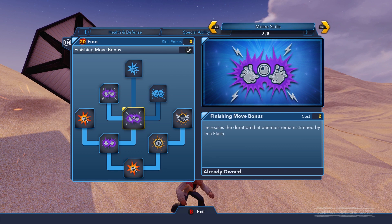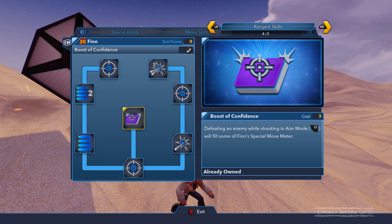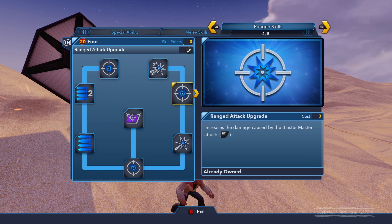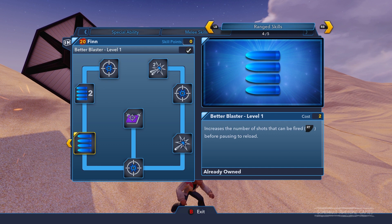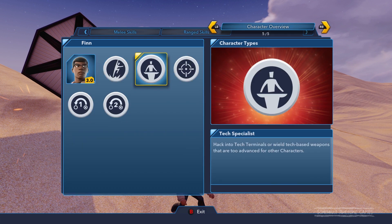And then ranged attack: increases his blaster so he has a big stormtrooper gun. We've got Boost of Confidence — defeating an enemy while shooting in aim mode will fill some of Finn's special move meter. That's why I went with that speedy meter upgrade, just to make it a little bit quicker. We've also increased the blaster fire rate and damage, then increased the rate again so it fires really quickly. And we've increased the amount of shots and damage. So we've basically put all the points into this ranged side. Finn is a super jumper, a tech specialist, and a marksman.